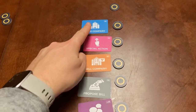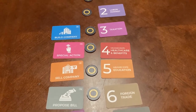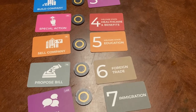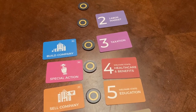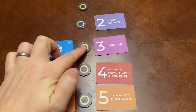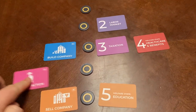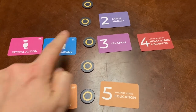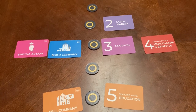Now you're going to account for two things. First of all, you've got the actions on this side and you are also going to have the different policies on the other side. They're going to function similarly where you're going to be able to move them up and down and prioritize the actions based on their location on the board. But it's always the ones that are closer to the center ring that are the priority — not left or right, it's closer to the middle. So build company and taxation are going to be the higher priority actions for you to take.